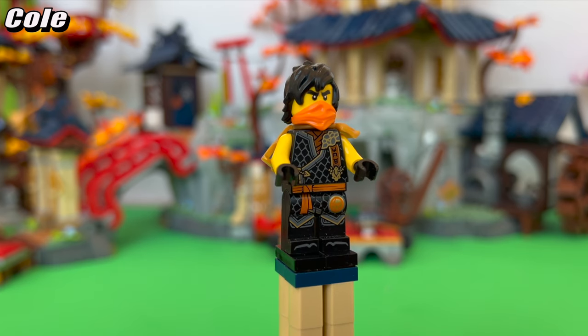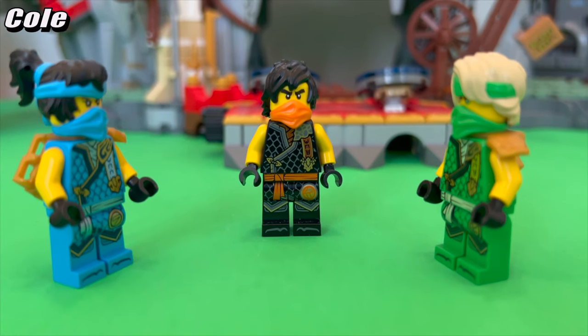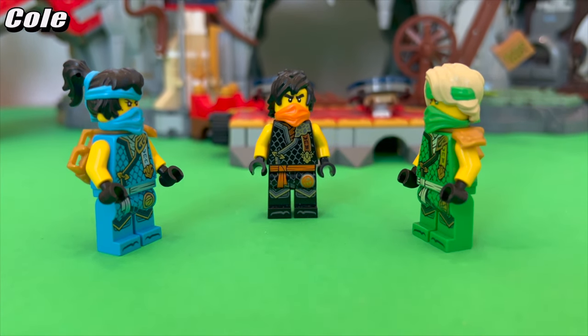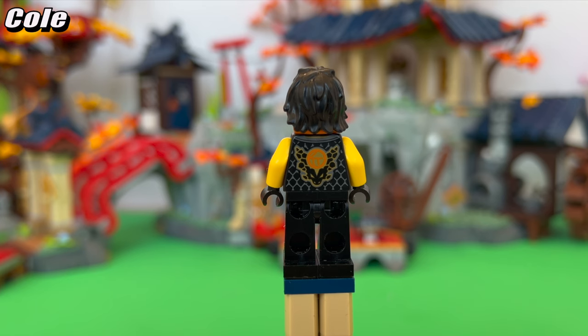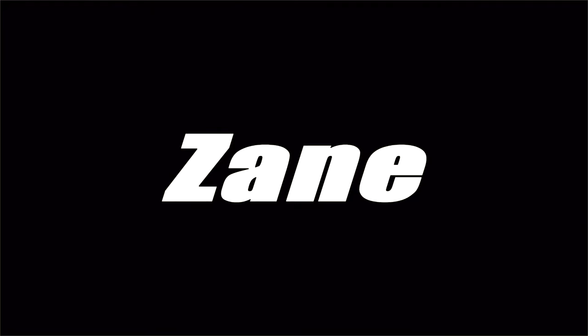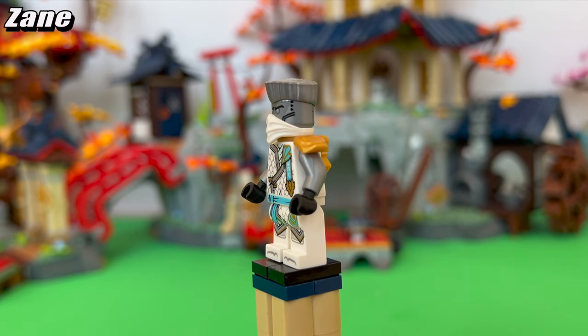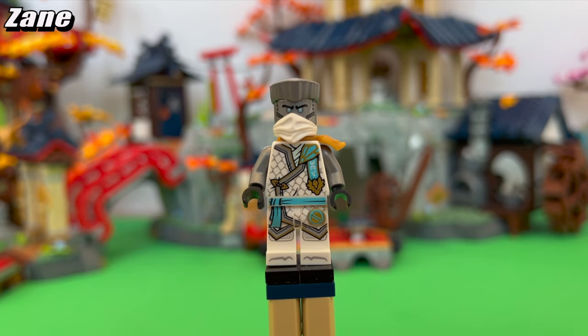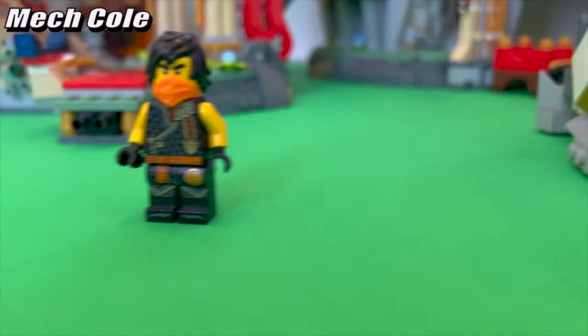Cole has a lot of interesting design choices going for him. The orange mask really grew on me after seeing the animation, but it is a little odd that he didn't wear a headband like the rest of the ninja — I feel like with his long hair especially he would want to keep it out of his eyes. Nonetheless, the figure by itself has the Source Dragon symbol on the back which has a very interesting glowing look to it. Zane looks neat — the gold color of the armor piece really makes the otherwise silver and white figure pop. The usage of that icy blue color is a lot more reserved this time, and I like that. As usual, the Source Dragon print on the back looks really cool.